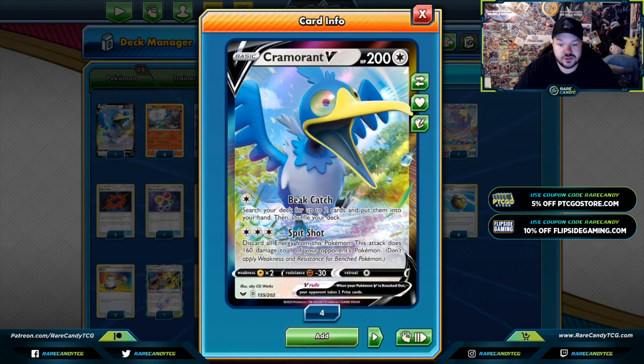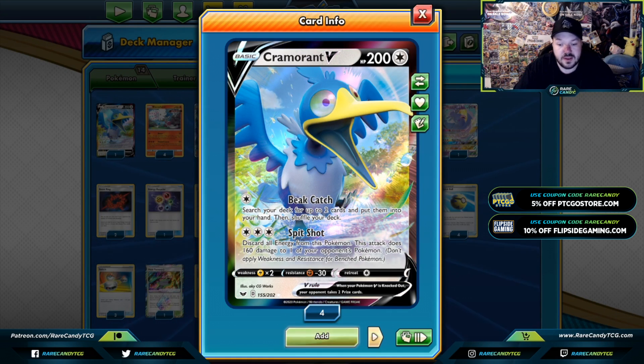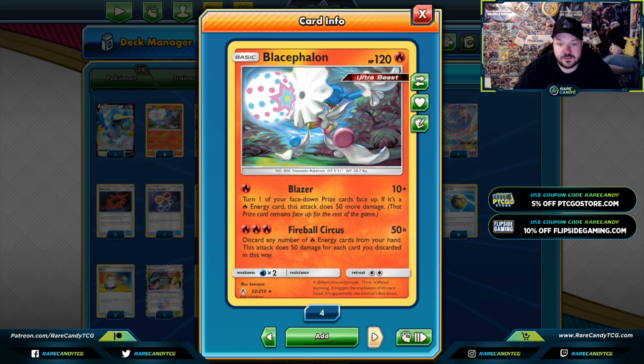Cramorant: Beak Catch grabs any two cards — it's a consistency crutch, and Spitshot is mainly good for attacking Dedenne. Baby Blicephalon is definitely the big brain card of this deck. You use Fireball Circus and you want to only be using it for knockouts for the most part. Blazer is good to partially damage a Pokemon — whether you're attacking into a Dedenne with 160 HP, you can do 10 damage to it, which brings Fireball Circus down to needing only three energies, or use Blazer to hit a fire energy flip and only need two. So Blazer's really good at playing with numbers.